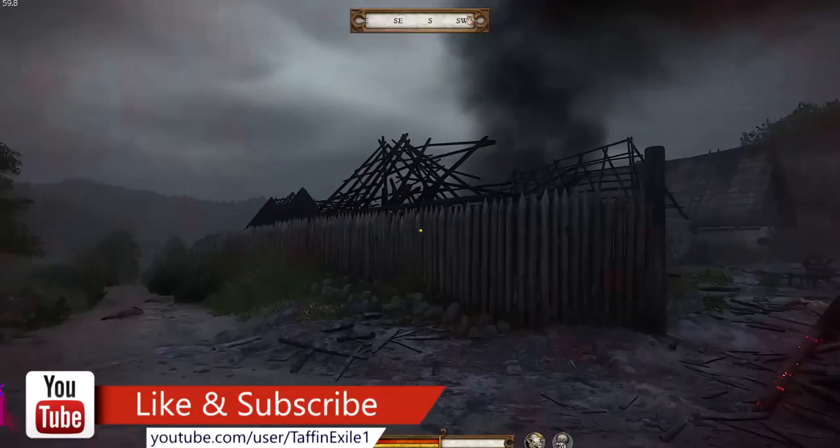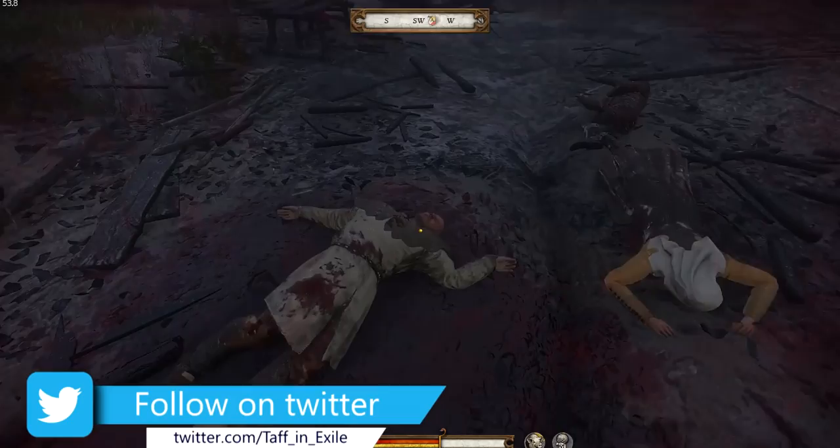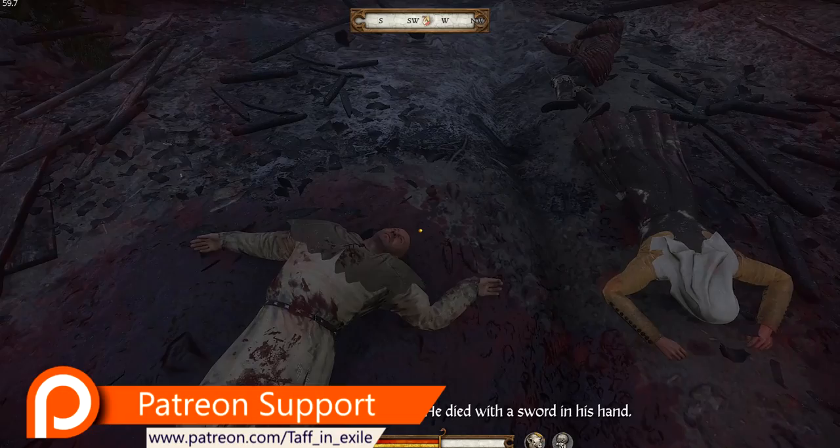Welcome back. Here we are at the entrance to the ruined town. We're in pretty bad shape actually — if you look down at the bottom, that white area is wounds, so half our health has been taken up by wounds.